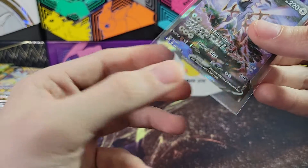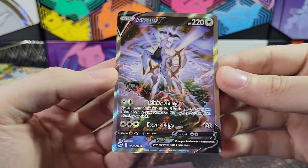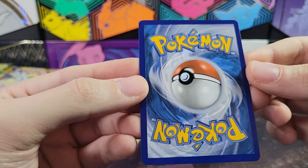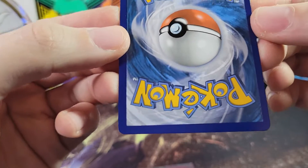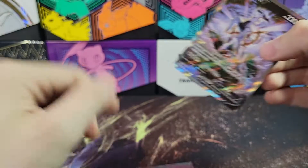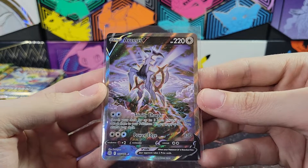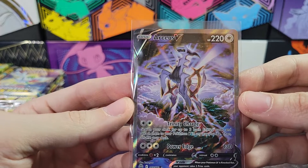Sleeve that up right away. You know what? Let's take a look at it. I have opened some individual packs of Brilliant Stars but I haven't opened a full box yet. The centering is a little bit diagonal - if you've watched my other Pokemon videos, you know the slightly diagonal really irks me, really grinds my gears, but that's just Pokemon for you. That is the Alt-Art Arceus V. Very nice.